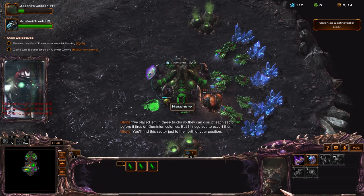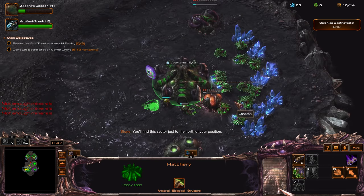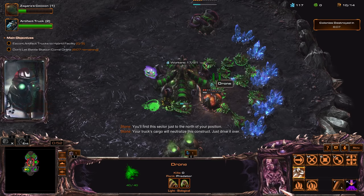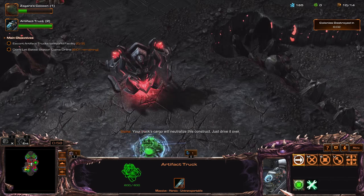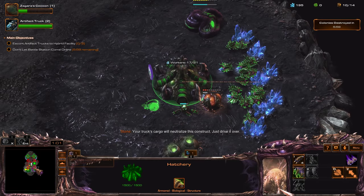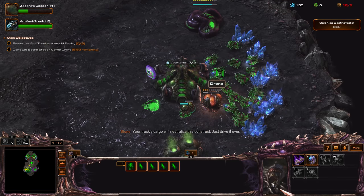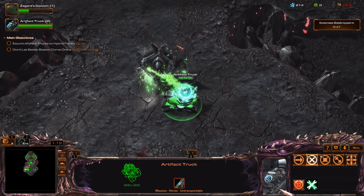You'll find this sector just to the north of your position. I like how they made the truck move toward the base. Just drive it over. Forces have encountered the enemy. Oh, it just killed my overlord! Okay, that's something I need to watch out for. It killed my overlord — oh, it's not damaging it, it's just disabling it. Alright, so I lost my first overlord. That's a thing.